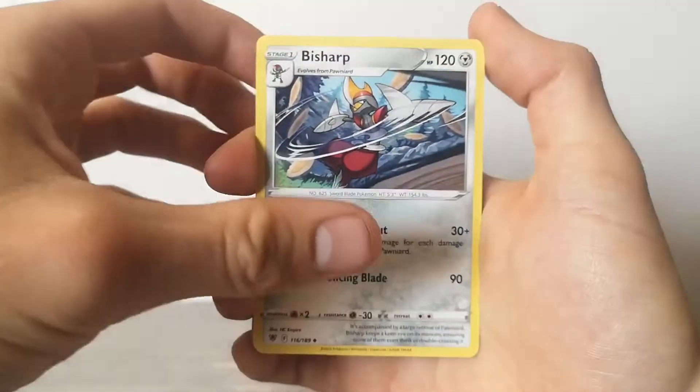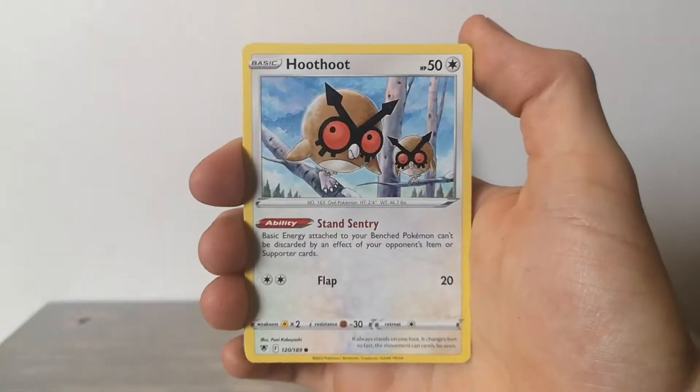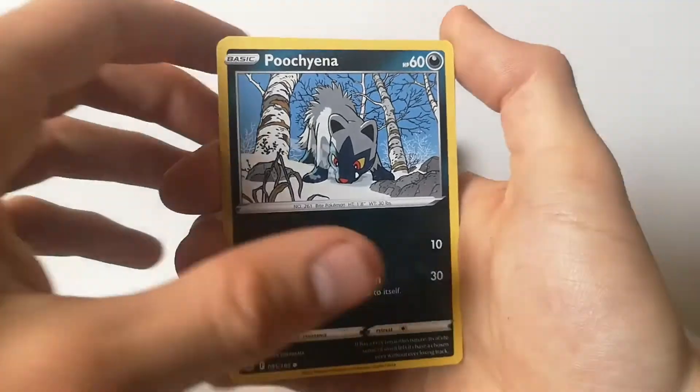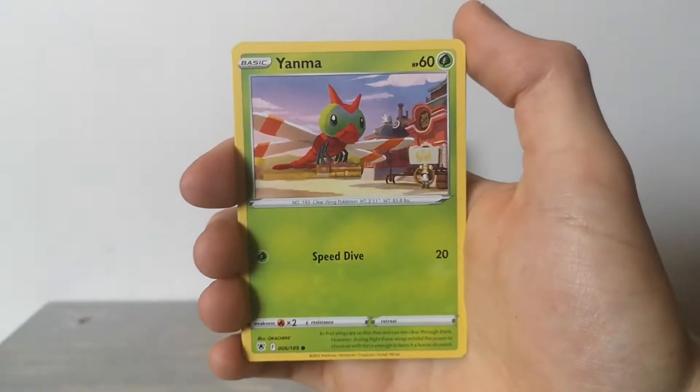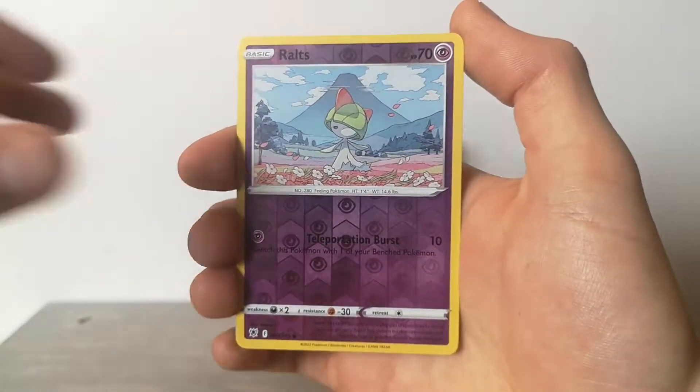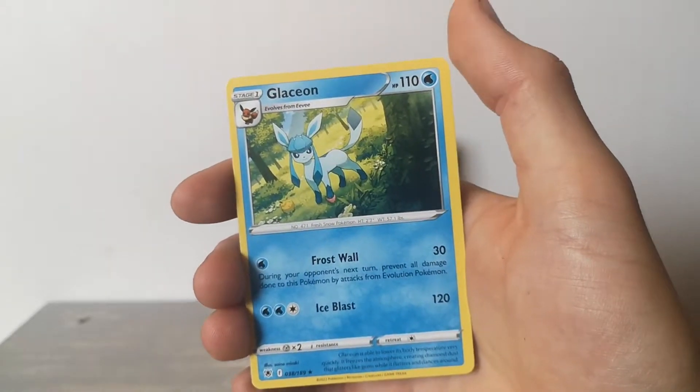We got Bisharp, Azelf, Hoothoot, Pawnyard, Poochyena - I like that - Yanma, Drifloon, a reverse Ralts, and at the end we have Glaceon.